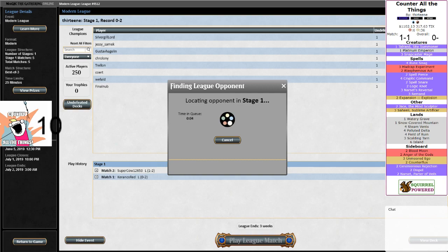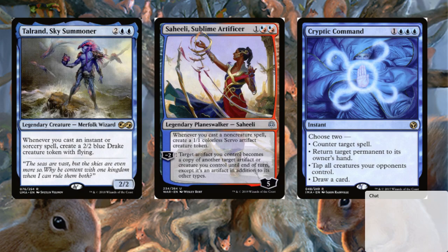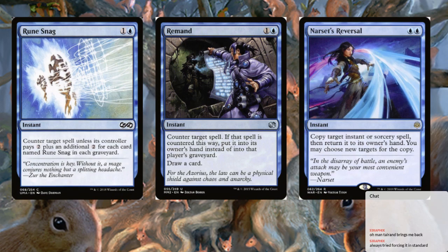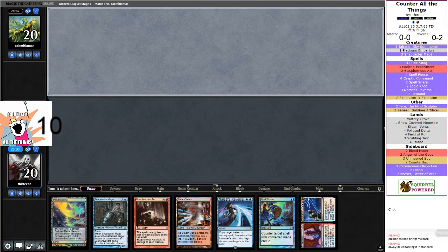Yeah it's not fun — you can't counter Creeping Chill. We do move to zero and two. For those who missed it, we used Narset's Reversal to get their Cathartic Reunion so we drew three cards and they discarded three — it was pretty fantastic. That was kind of backbreaking for the opponent. Game one versus Storm I got a little aggressive with the Madcap Experiment — they just Remanded it and then untapped with double Grapeshot, felt pretty bad. Looks like we got a couple of new subscribers — our idea is we want Tauron or Saheeli and just counter every spell that comes out.